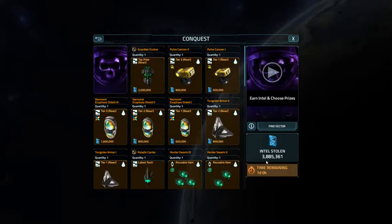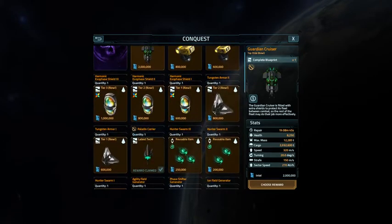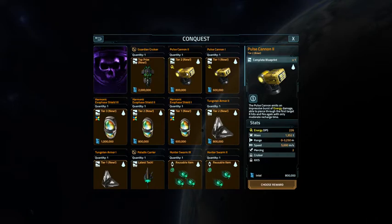As you can see, I've got almost four million points. What I can use and what I've got right now is the Guardian Cruiser in the bank. I can use a tier 1 tungsten armor, a tier 1 exophase shield, and a pulse cannon 2, because I'm going a little heavier on weapons and a little lighter on armor. That's about four million points.